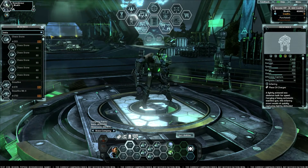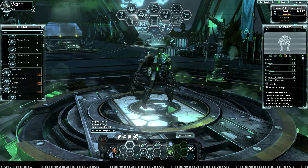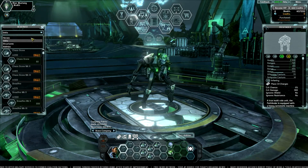The Reserves window also shows all of your structures, heroes, and commander abilities. Use the Filter tab to cycle through the different groups.